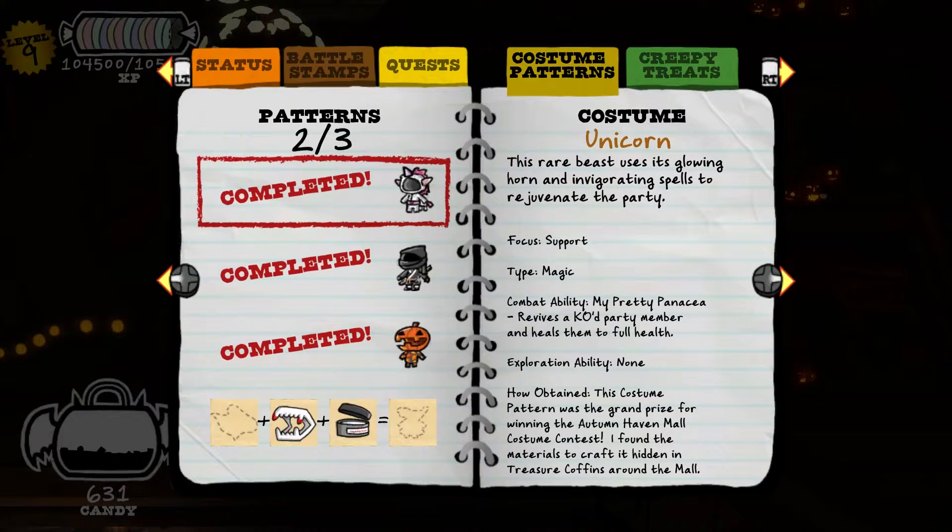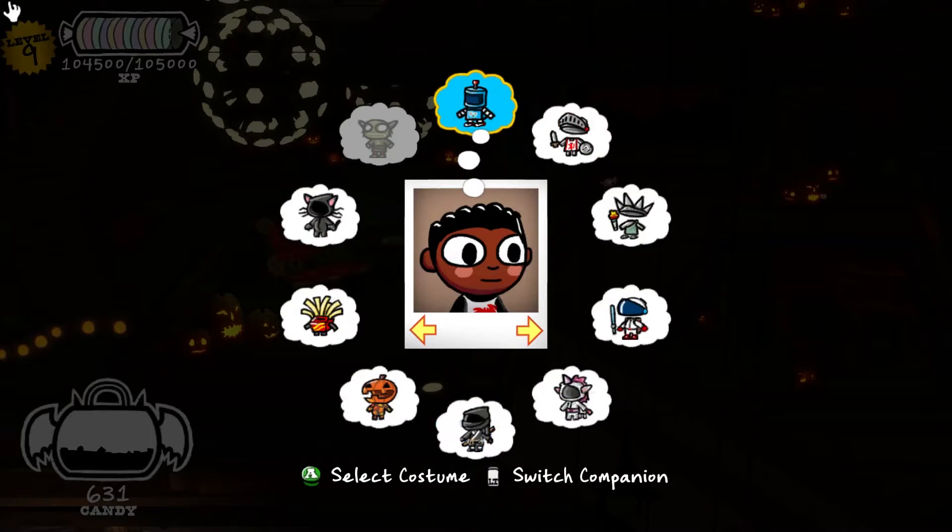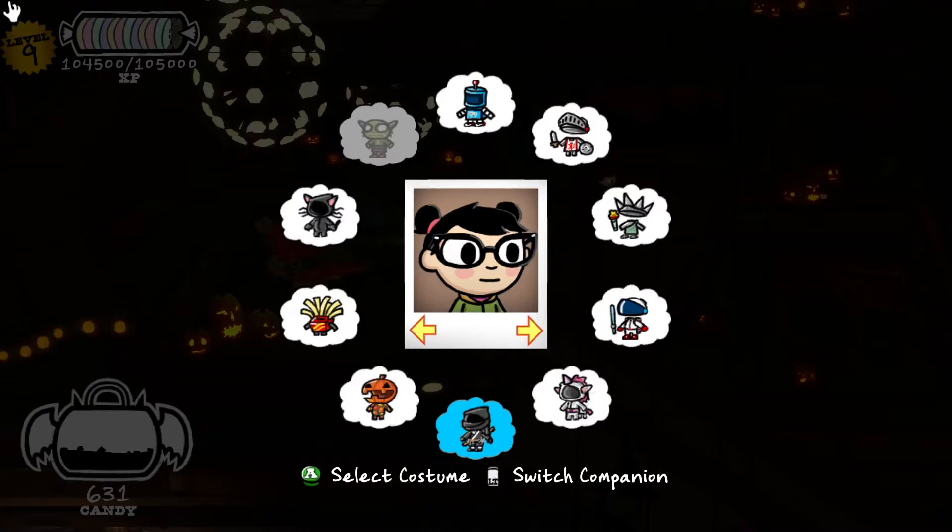Okay, so we have one more costume to complete. The unicorn is a magic type, which makes sense. It revives a KO'd party member and heals them to full health. Okay, so we'll have to give that a shot. I guess I'll make him the robot and her the pumpkin.